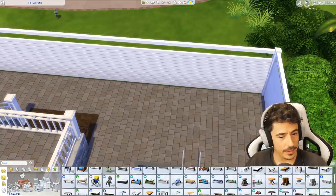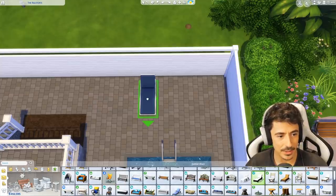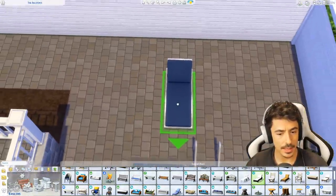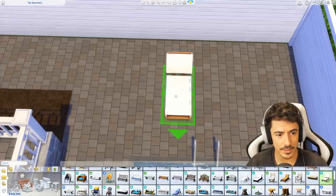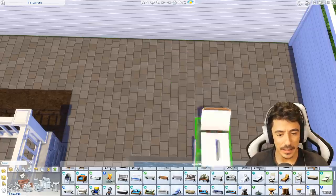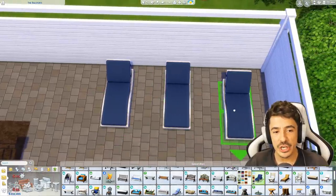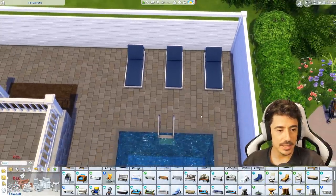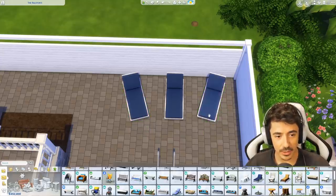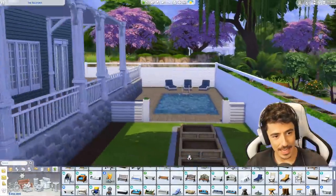Moving on. I think we should put in some sun loungers out here - I'm going to do like a little trio moment. We want to start getting in some colour, so I'm going to maybe use a bit of blue. These come in some nice neutral tones though, but I want it to go a little bit brighter. We'll stick with the blue. And then I'm going to do a one, two, one, two, three, four - years of dancing! Yeah, that'll do. Cute, cute, cute.